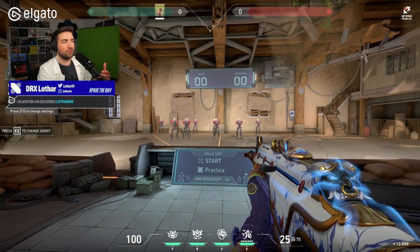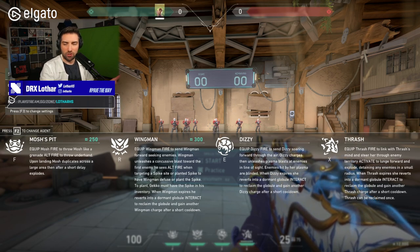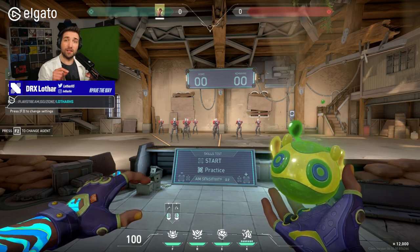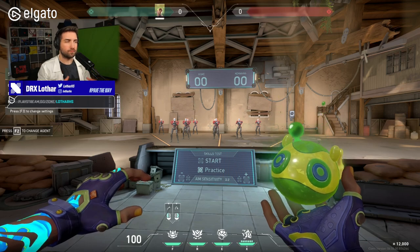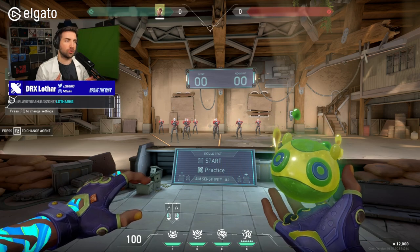First let's break down the utility he has: a molly, a kind of boom bot, a flash, and essentially a very small Killjoy ultimate that has fins. The green blob is the most useful piece of utility in his entire kit. He's definitely not broken or overpowered — I think he's playable and very good for solo queue, and I'll explain why.